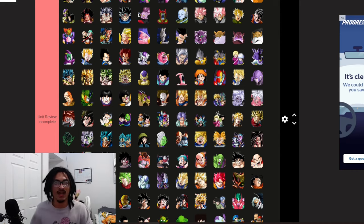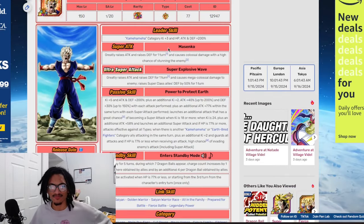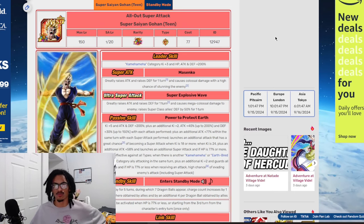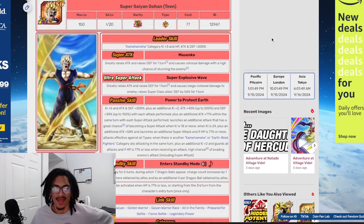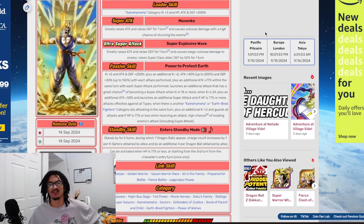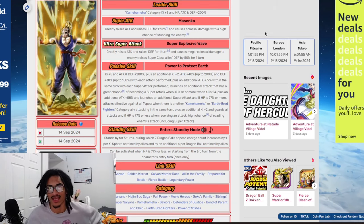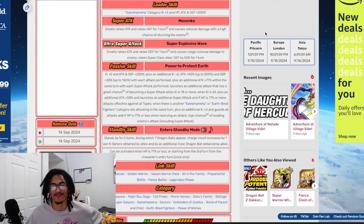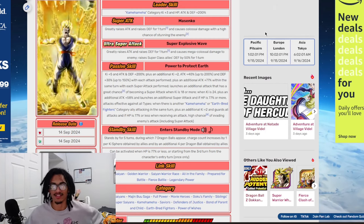With that said, this Gohan's leader skill is 3 Ki and 200% across the board to Kamehameha. His 12-Ki super - the Masenko - he gets 50% attack and 30% defense for one turn while doing colossal damage and having a 50% chance to stun the enemy. So he does have stun chance, and gets an attack and defensive buff on his 12-Ki.